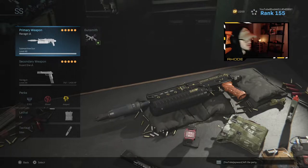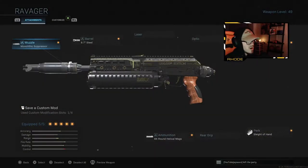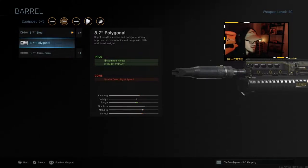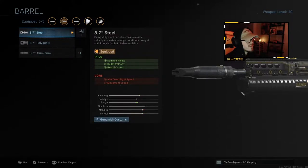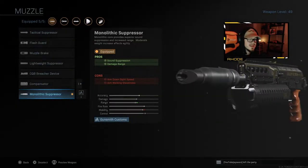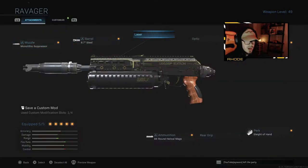It absolutely melts. What we're running is the monolithic suppressor and the steel barrel, which does damage range, bullet velocity, and recoil control. It's a pretty good combination that you can run with this. I really recommend running those two. The monolithic suppressor adds damage range and sound suppression, so damage is all the way up and range is all the way up.